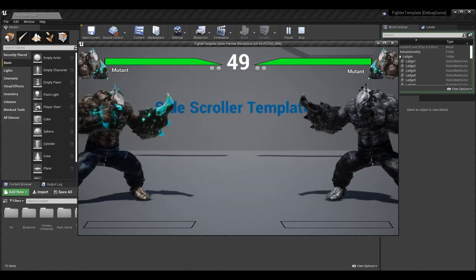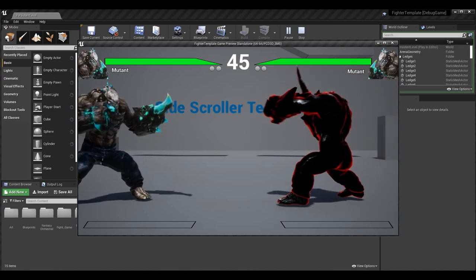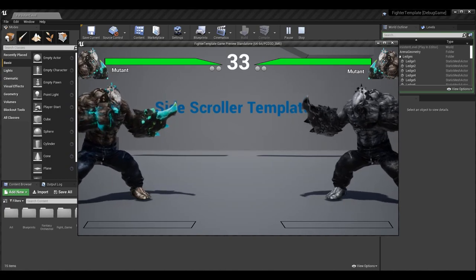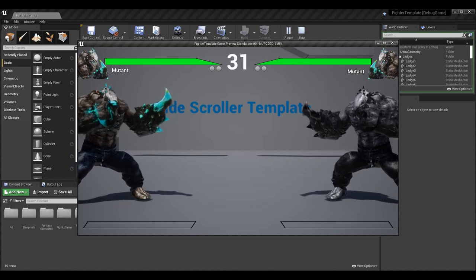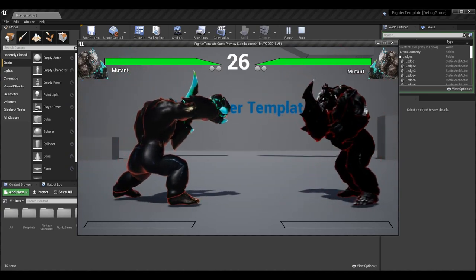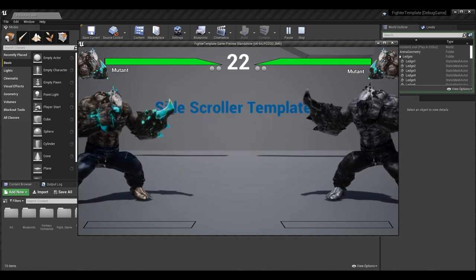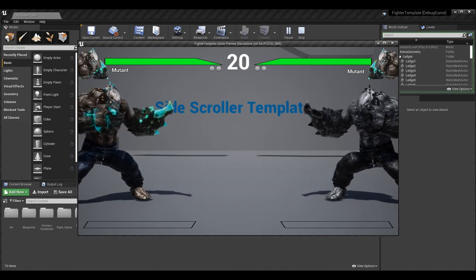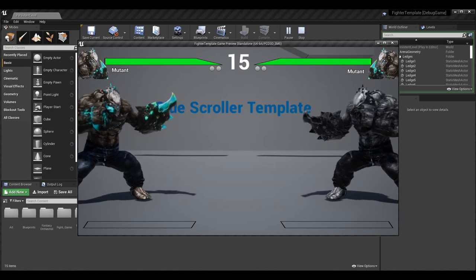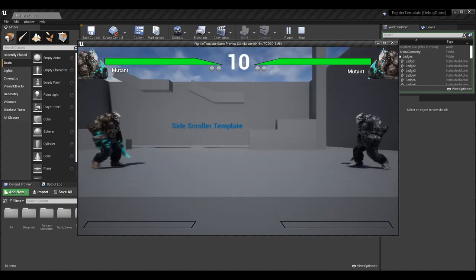If I go to player two, I can press these buttons as well. This is the X light attack for player two macro, and here's the throw for player two macro. Note that these macros don't have to be bound to the same inputs — player one and player two could have different macros or macros bound to different inputs. They can be entirely separate; right now I have them the same.